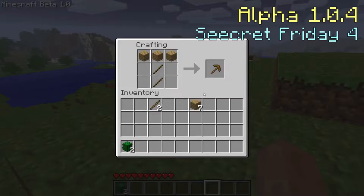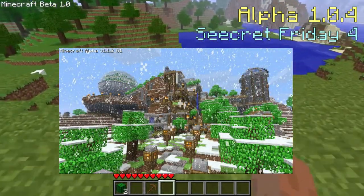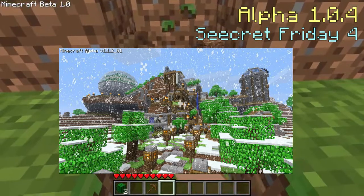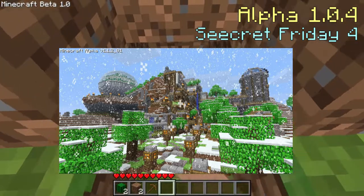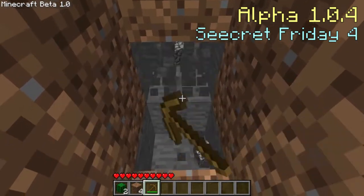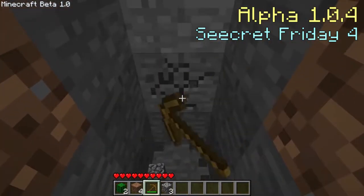Alpha version 1.0.4 is the fourth Secret Friday update, and it added snow, slippery ice, and a winter map type where there would be snowfall and snow layers. There is a 25% chance of this type being automatically selected.